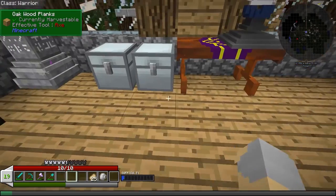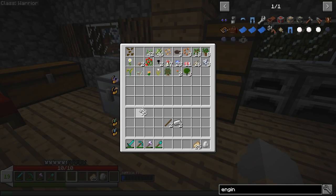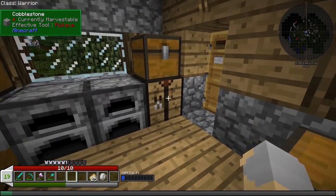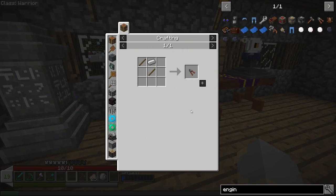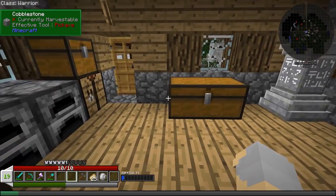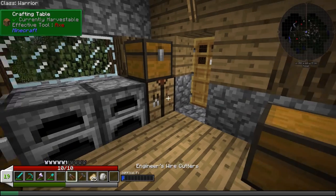The engineer's hammer is pretty easy to make — just a couple of iron ingots, a couple of sticks, and a piece of string. String, why is string in there? It shouldn't be, but hey, whatever. So we go one, two, put the string there, and bam, there we go — we have ourselves an engineer's hammer. Then I also need to make engineer's wire cutters, once again super easy: a couple of sticks and one iron ingot.